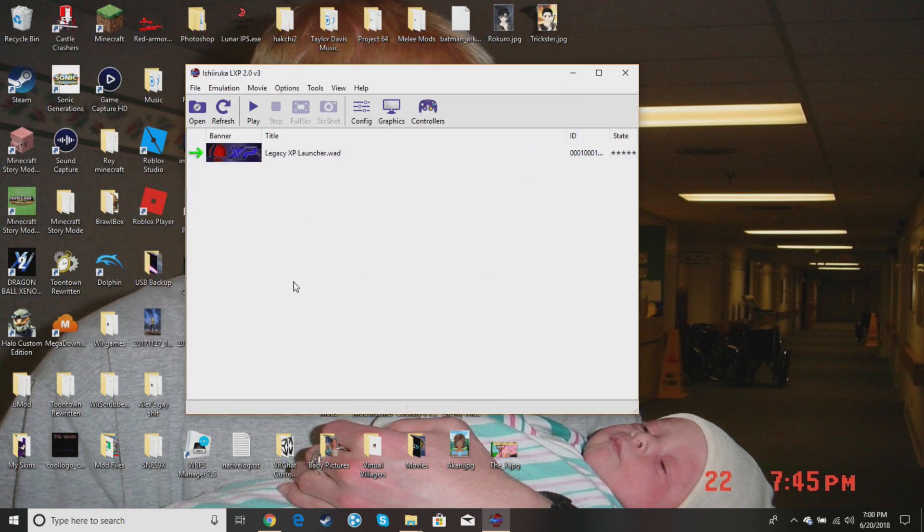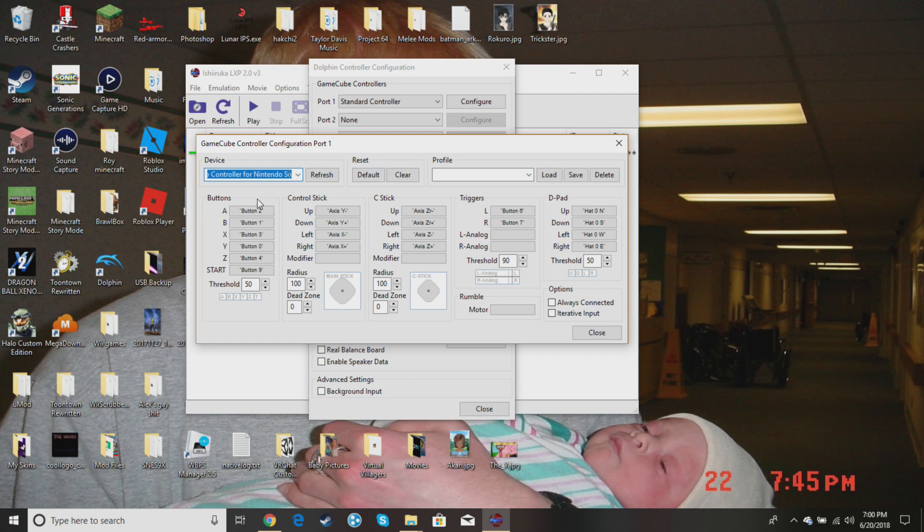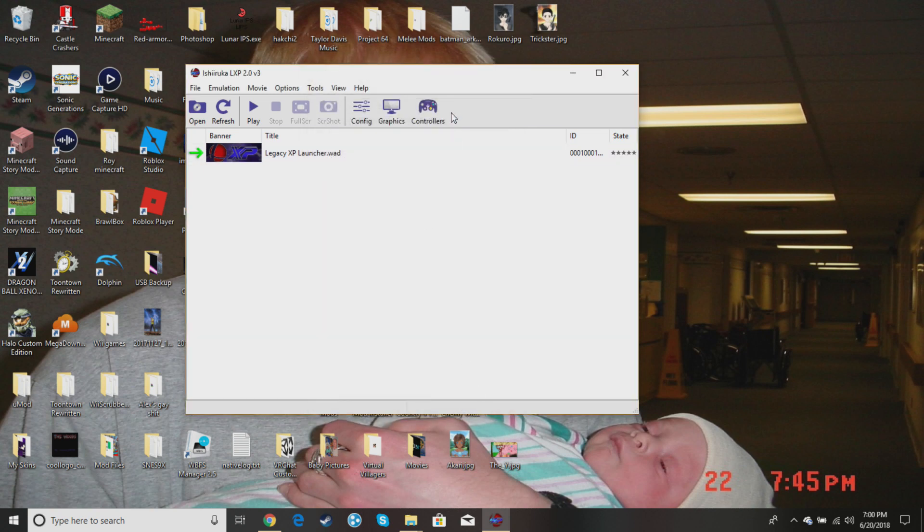That will give you a whole new Dolphin program. You cannot use an individual ISO — this is the only way, but it works just like your normal Dolphin and will have your settings. I have a Nintendo Switch Pro Controller connected via wire, so just hook that in, go into controllers, configure, and map them all out so it feels like Smash Bros Ultimate.